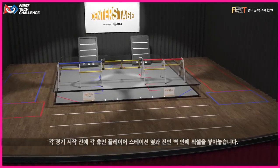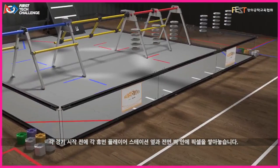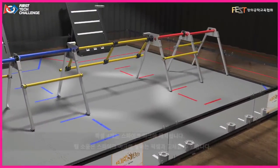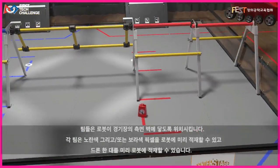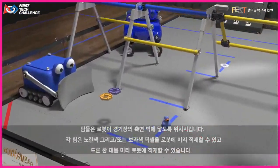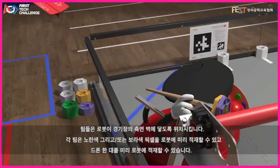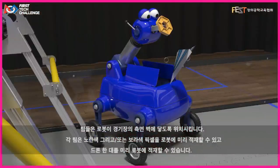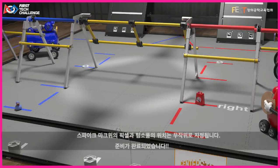Before each match, pixels are stacked next to each player station and on the inside of the front wall. Four pixels are placed on the spike marks; however, team props may be substituted for the spike mark pixels. Teams place their robots on the field touching the side walls. Each team may preload one yellow and/or one purple pixel onto their robot. Teams may also preload one drone onto their robot. The spike mark pixels and team props are then randomized.